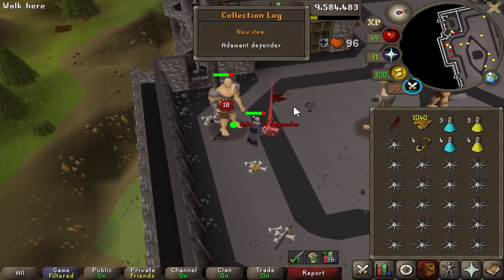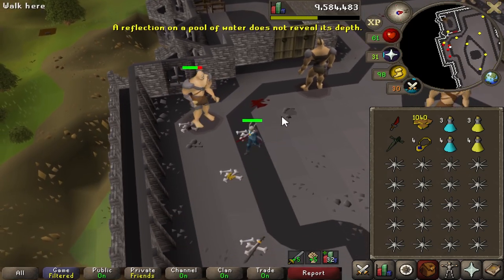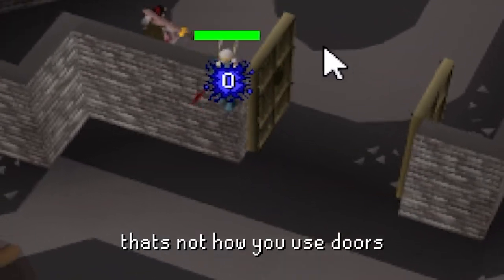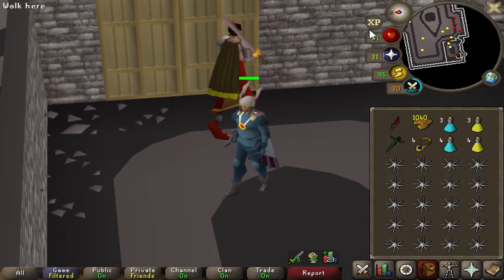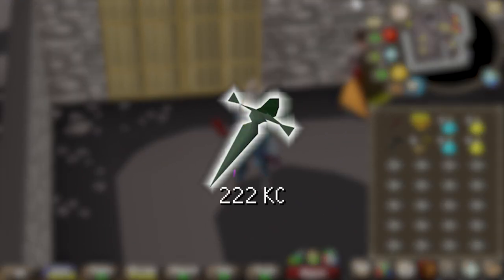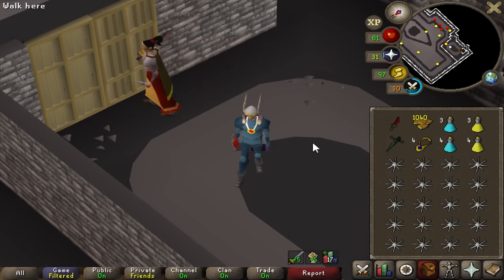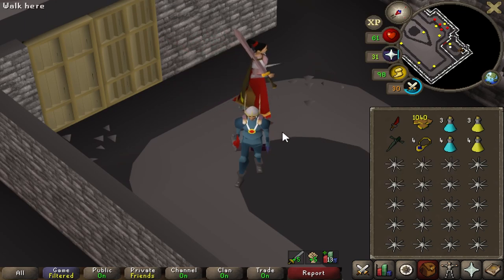Give me that — thank you. What the hell? That was weird. Adamant defender at 222 — so another spoon. Honestly, I'm getting pretty dang spooned on these things. This is the sixth defender and we're at 222. If we were right on rate, we'd be at 300.